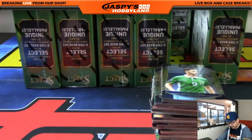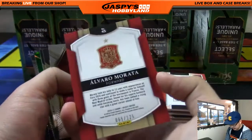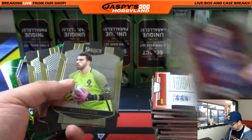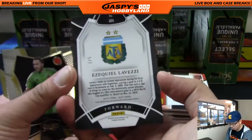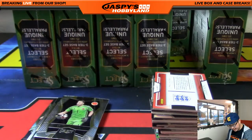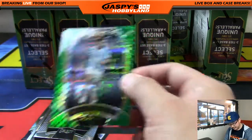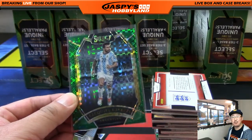All right, here we go — good luck, Moody. These yellow ones are numbered: 65 out of 125, Alvaro Morata. We'll set this aside — even that base card could go for something. Nice X-Fractor: Lavesi, the Argentinian, one out of five on that. Nice. Does he play for Juve? I feel like he plays for an Italian team somewhere — someone correct me on that. There's the Argentinian, nice X-Fractor, one out of five. Moody, all aboard the one-out-of-five big hit express!